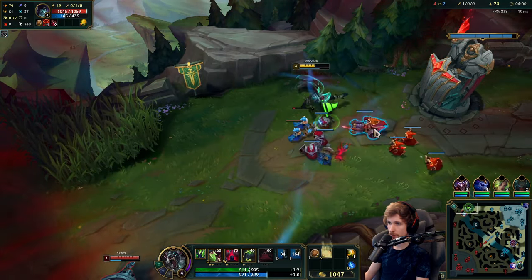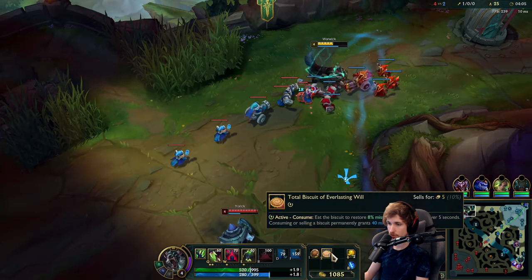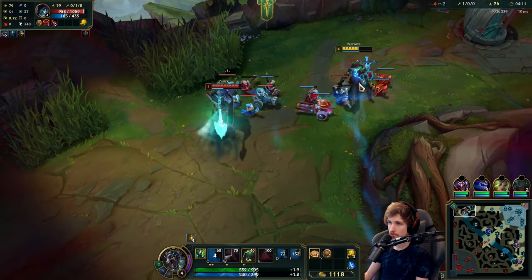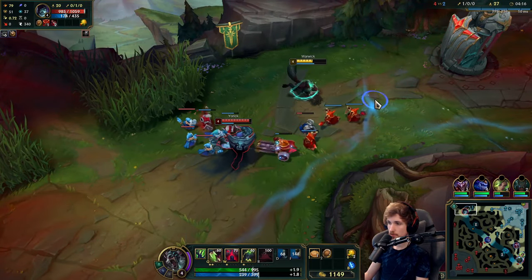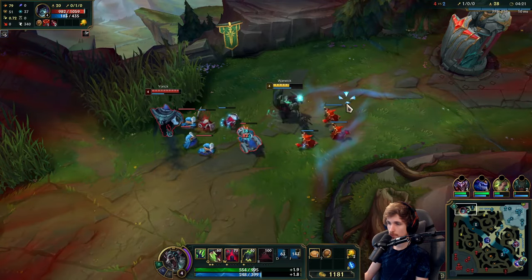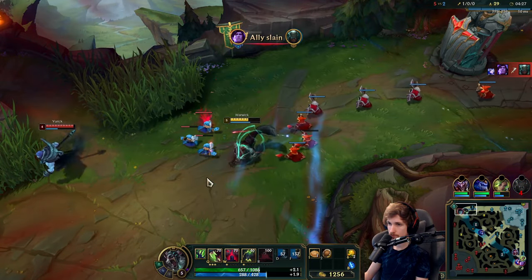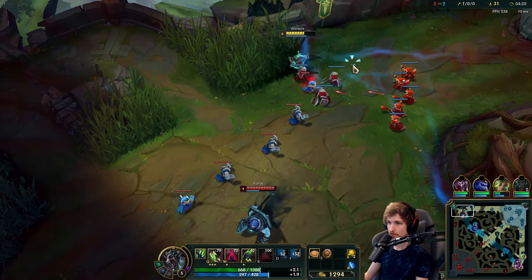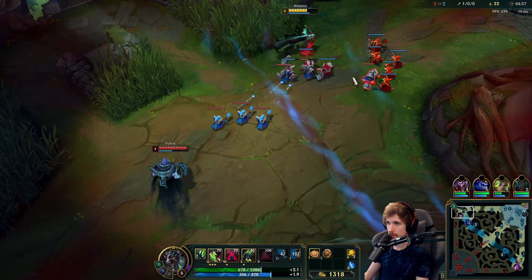I think I might ask for a gank here because we've got Yorick in such a good position. We have like 1100 gold, so if we can find a way to reset and get back to base, that would change everything. We have Rell moving top lane apparently — not a jungler, but Yorick might know about it.